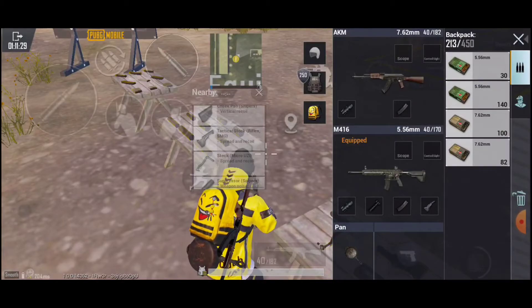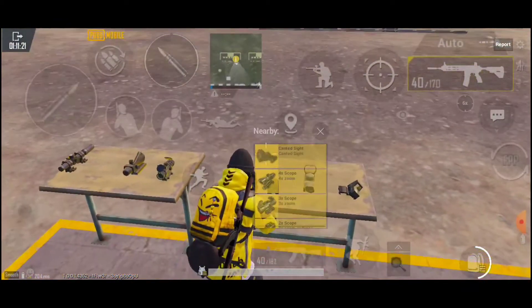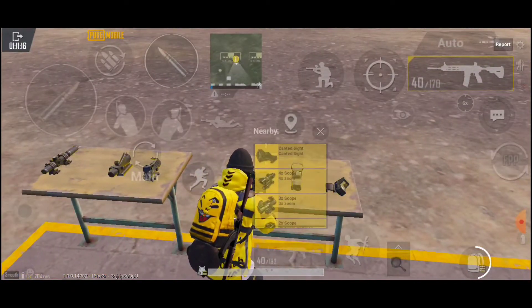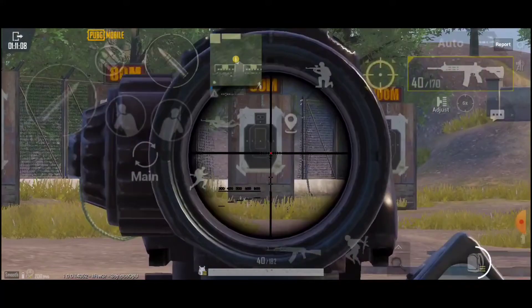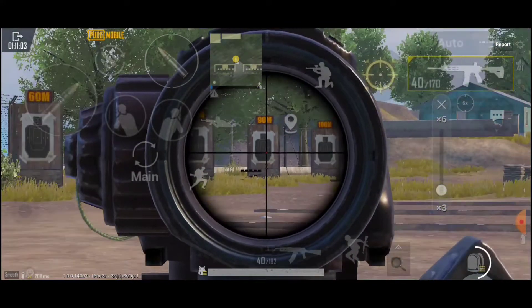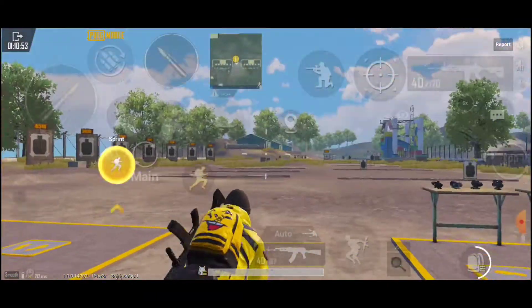Now let's pick up some scopes and I'll show you the difference in recoil. I'm going to take a canted sight and another one. What I like to do and recommend is using the 6x scope and reducing it down to 3x. We're going to do the same with the AK and start the demonstration.